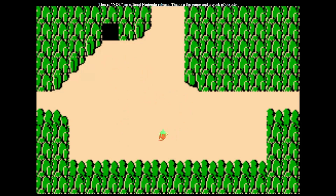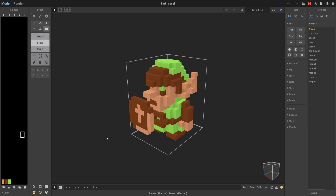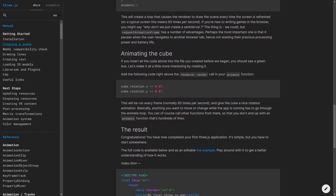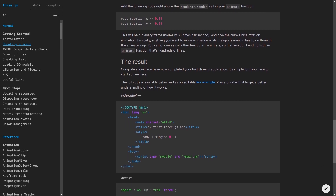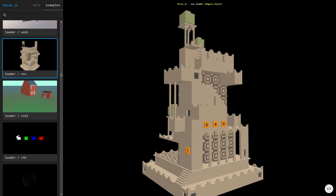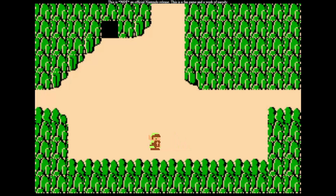After filling a few notebook pages with some awful high school trigonometry, I realized something: I already had the 3D model of Link that I used to generate the sprites, and JavaScript has a library called Three.js. Why not draw Link in 3D and have the rest of the world in 2D?